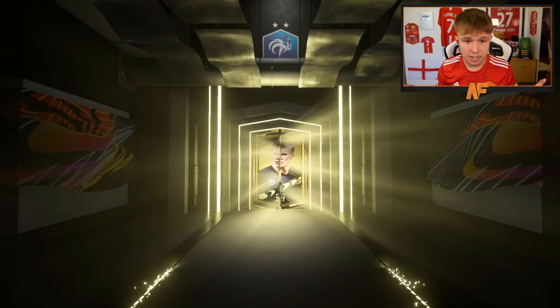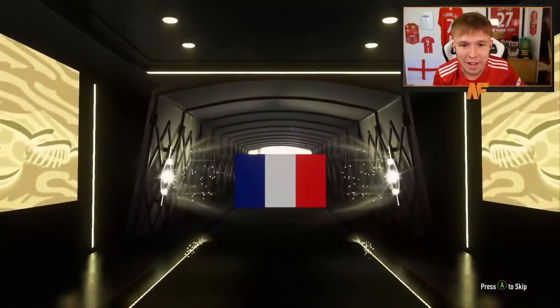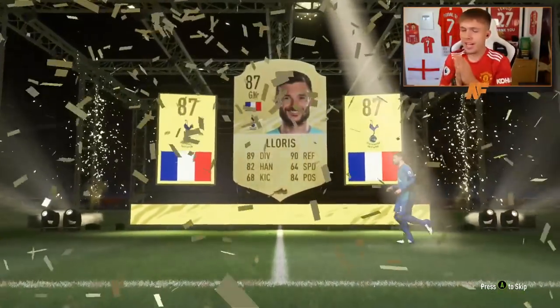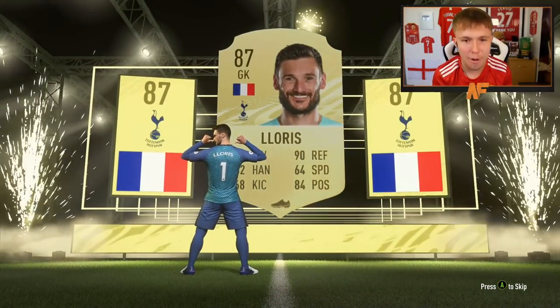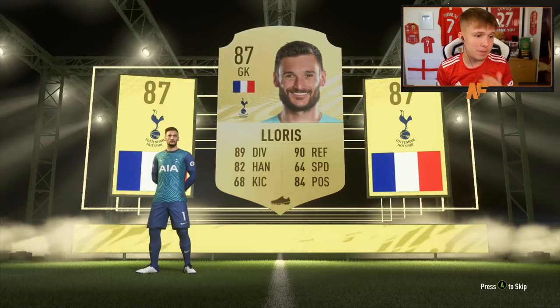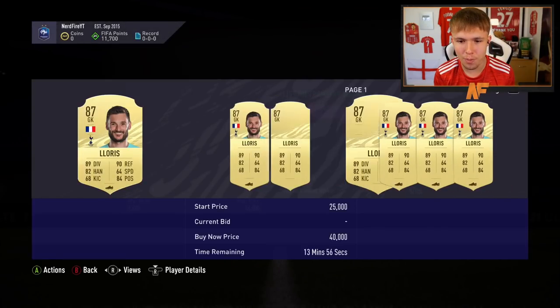It's a rare — it's a walkout! Walkout in the second pack! It's French, it's a goalkeeper — Lloris! Hugo Lloris in the second pack. In the second pack of the first batch of 12,000 FIFA points we get a walkout in Hugo Lloris. Of course it was going to be a goalkeeper — I was hoping for Mbappe, but a Lloris is not bad. A good goalkeeper to start off with. And we picked the Spurs kit, so I'm sure Lloris is happy about that.